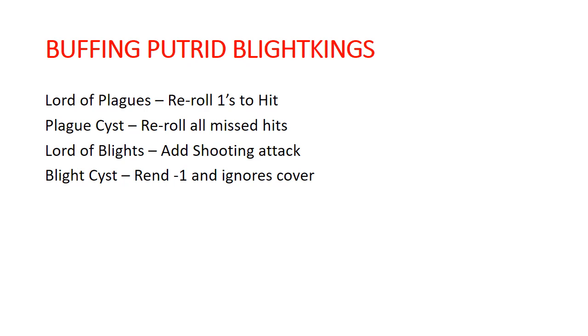We've got four main ways to buff up your Blight Kings in the Nurgle book. You can buff them with the Lord of Plagues, who lets any of them within seven inches re-roll ones to hit. The Plague Cyst, which buffs up your Lord of Plagues to let anyone near him re-roll all of their missed hits. The Lord of Blights, who adds a shooting attack to the profile of a nearby Blight King unit. And the Blight Cyst, which buffs up the Lord of Blights to a bubble for his shooting effect and adds Rend 1 and ignoring enemy cover to all of your Putrid Blight Kings.